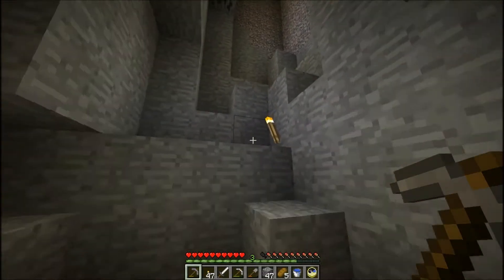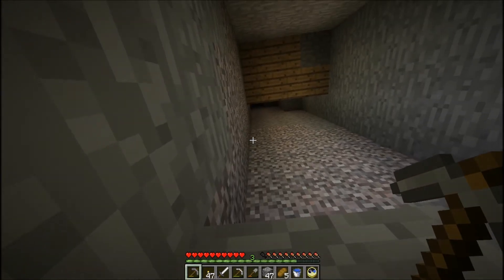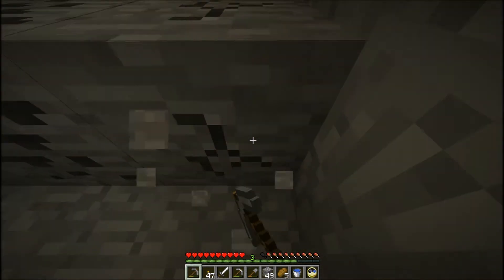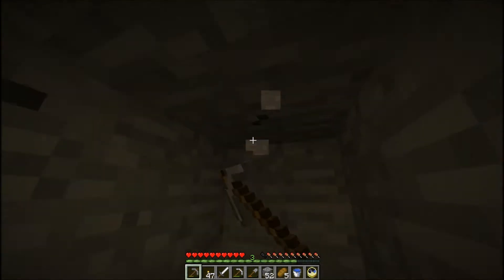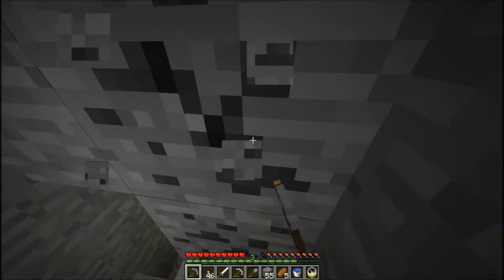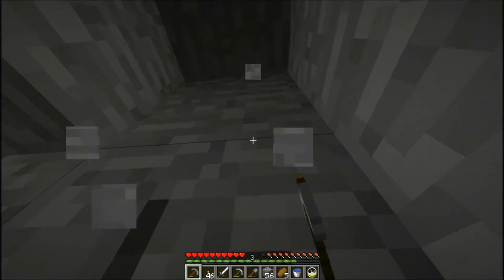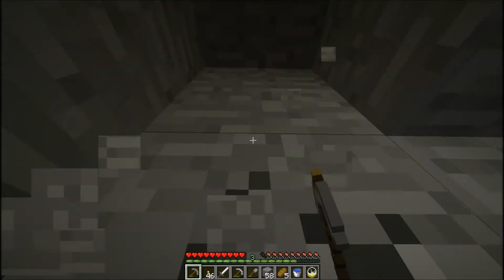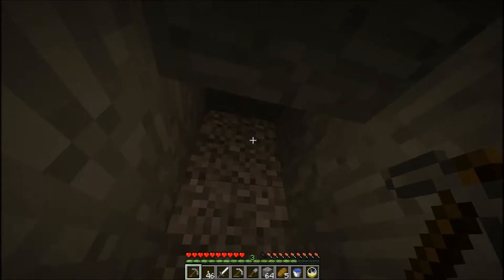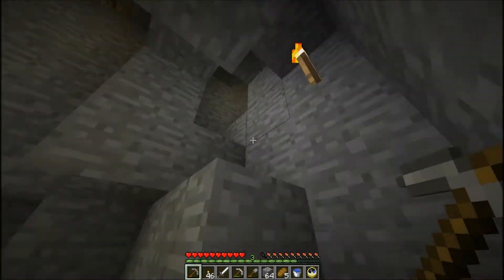All right guys, here we go. We're gonna see what's up here. A little bit ago when I was getting some resources out in that cave I could hear a creeper splashing around and then I could hear him burning, so I'm pretty sure there's lava up here somewhere. If there is then I need to be careful with how and where I go. I'm gonna stand back a bit just in case - let's see.